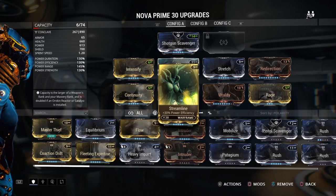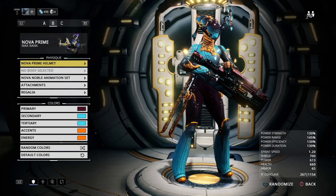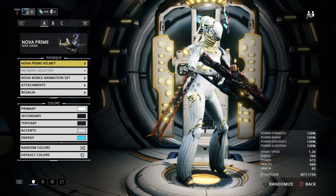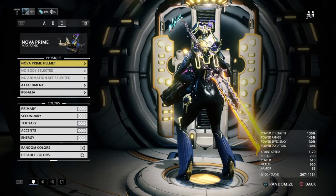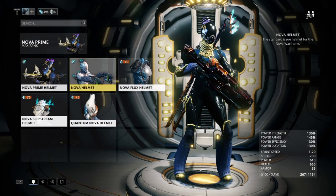I'm going with a nice look — the Orokin look, which is blue, blacks, and whites along with gold. But she already has gold on her. And then regular Nova — this is what she naturally looks like.